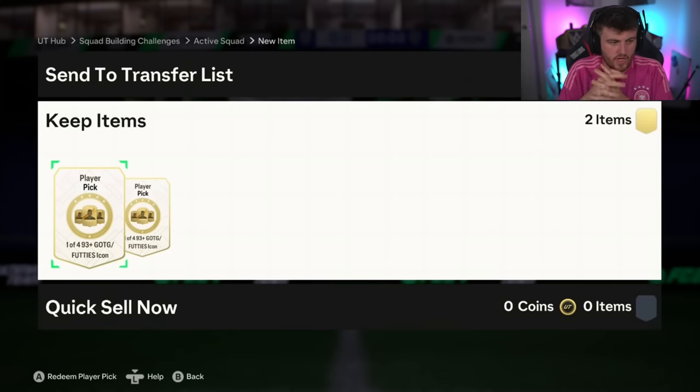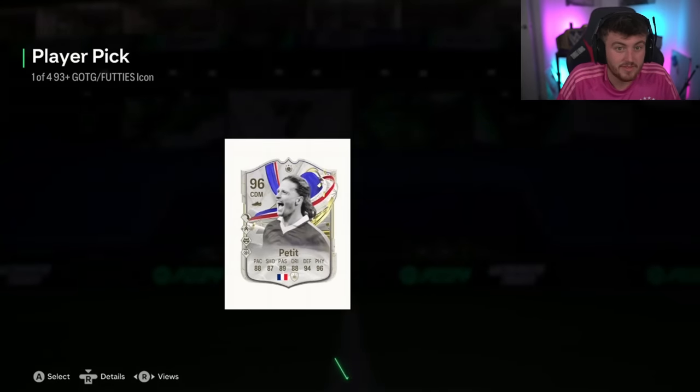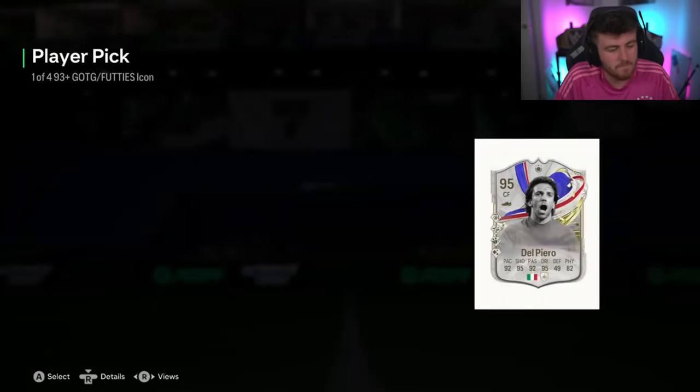Alright, we have got Khakis next - two more icon picks. What are we saying here? These are on the Xbox. Maybe Xbox looks better. Come on, it's the 25th of August. Let's just see the best icons in the game please. Or we'll get Petit. Yeah, that works. That works as well. Alright next one. Or we'll just get Petit. Yeah, that works as well. Cheers EA. Come on man.